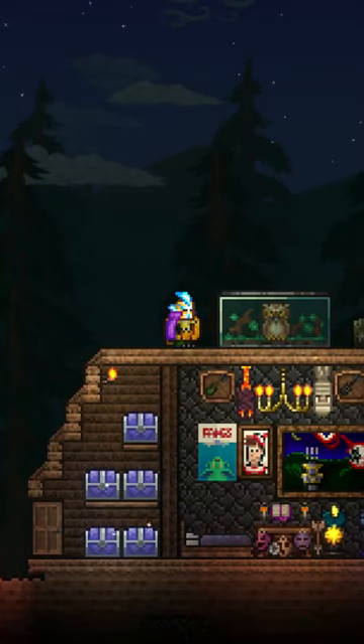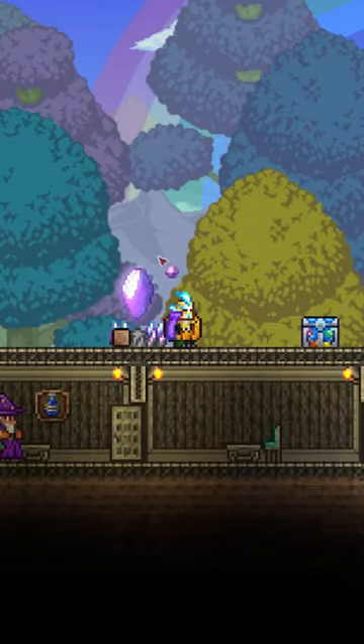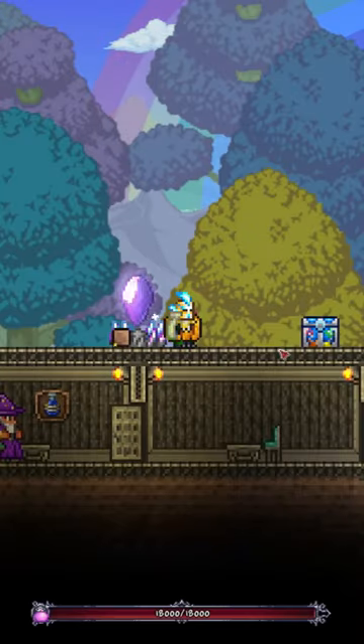Hey everyone, I'm RazTheRazzPlay and welcome back to Throwing Stuff in the Shimmer. Today we're tossing in a Sparkle Slime Balloon. Now to get a Sparkle Slime Balloon, you'll need to summon and defeat Queen Slime.